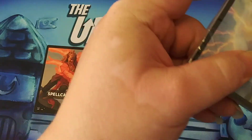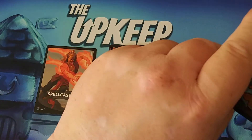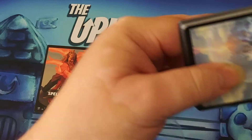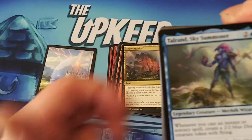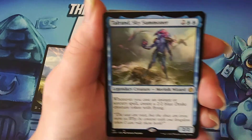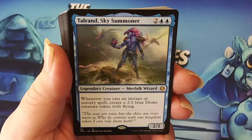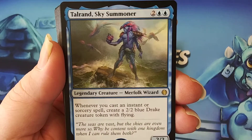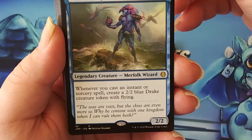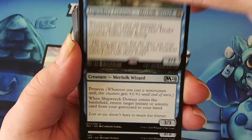Now let's go to the Wizards pack. Tolarian Sky Summoner — this will go with the spells-matters theme perfectly. It is a Merfolk Wizard, two generic and two blue for a 2/2. Whenever you cast an instant or sorcery spell, create a 2/2 blue Drake creature token with flying. I'm curious if there will be a token or a land in the pack.